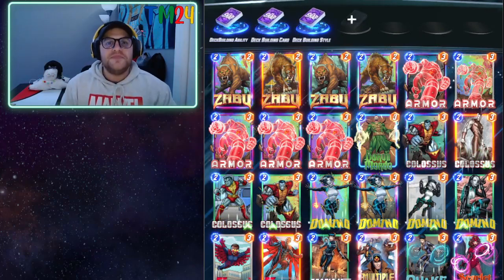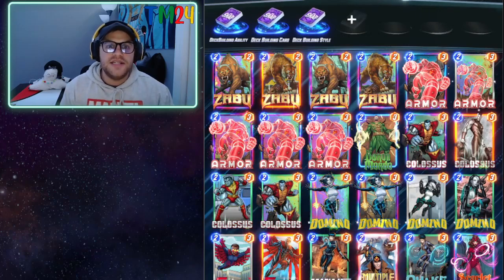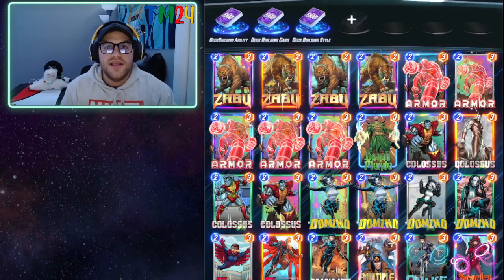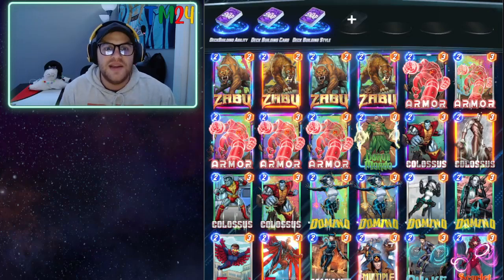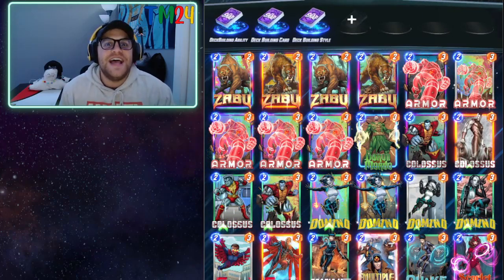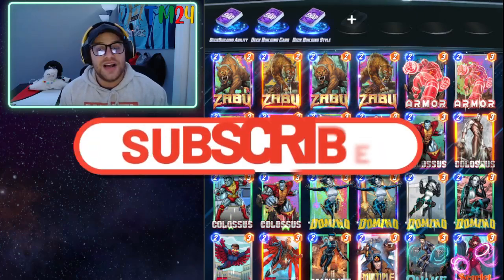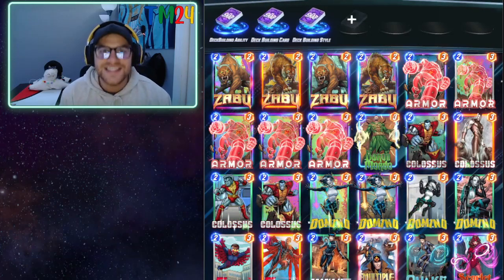Once you take your deck to ladder and it's struggling, it might not be because the deck is bad — it could just be the meta. Continually monitor your deck: maybe swap Killmonger for Shang-Chi or vice versa, or if a lot of people are running Galactus, adjust your deck to handle that. Keep making changes as needed. I hope you've found something of value and can now go make your own decks — drop any cool ones in the comments. Thanks for watching, please hit subscribe and like, and until next time, have fun!